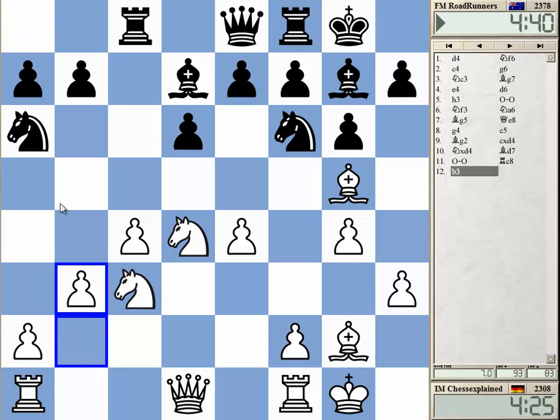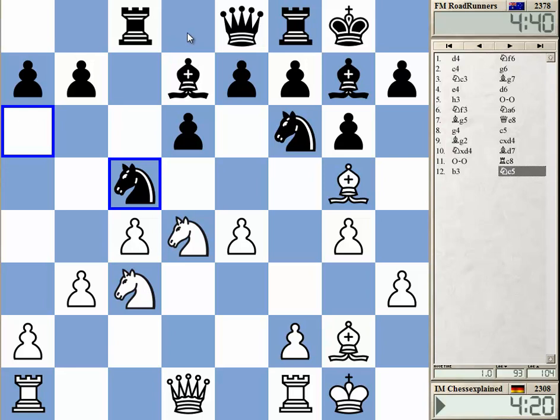The weird thing is that Black has got some really badly placed pieces — the Queen on e8 in particular.